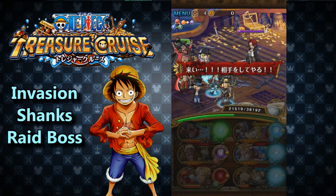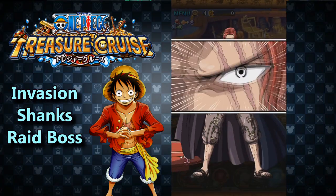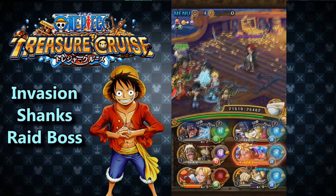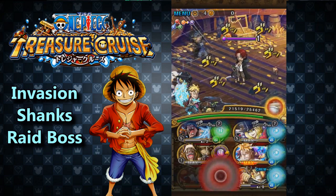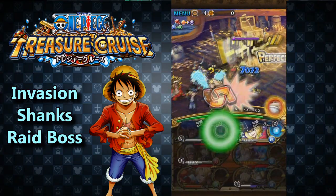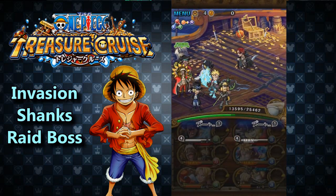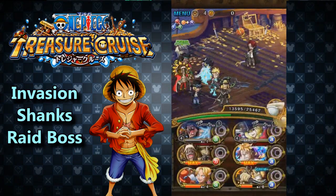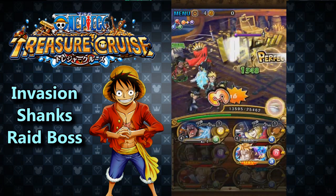Now, Shanks invasion raid boss. The reason he's difficult is because he does a lot of things. As soon as you walk in, he does a couple of really annoying things: clears all debuffs, silences both of your captains for five turns, locks your specials for three turns on one captain and one turn on another random person. You lose all health for Blackbeard, but at this point it doesn't really matter. He doesn't hit for that much — he deals around 9,200 — so the idea is to tank hits until you can get your specials and captain abilities back.